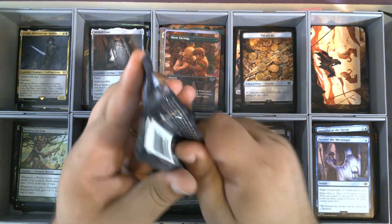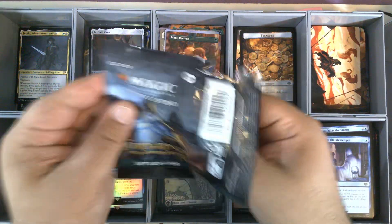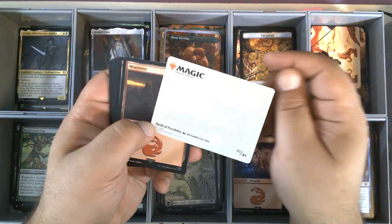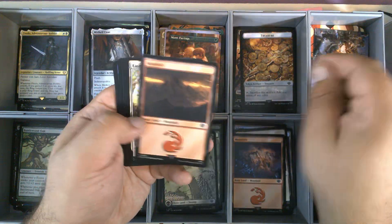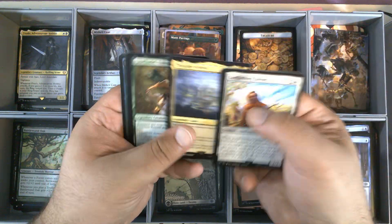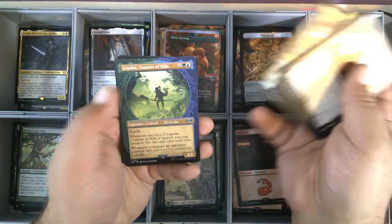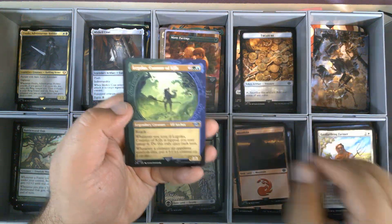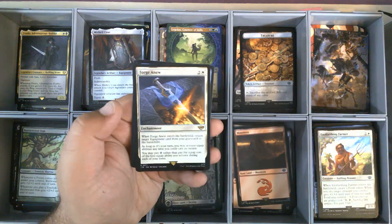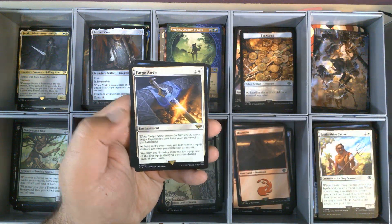All right, pack six. Just kind of flying through the packs today. That is Thrill of Possibility. Standard Mountain. Our commons and uncommons. We have Legolas, Counter of Kills, in the ring frame. And Forge Anew — very nice. That is our fifth Forge Anew.